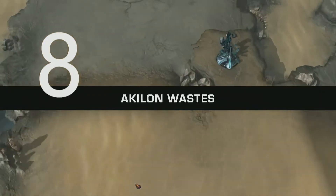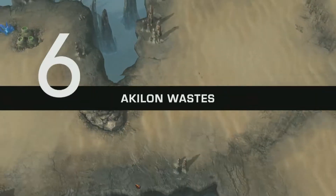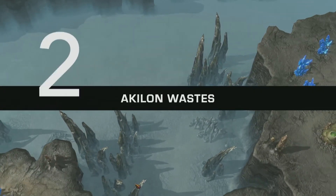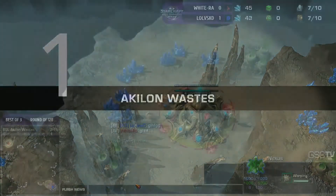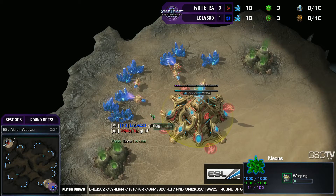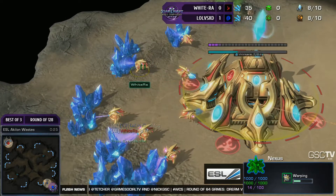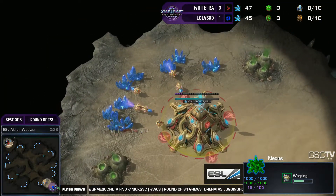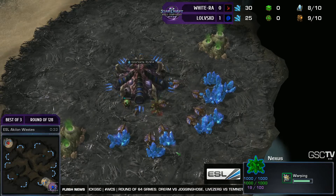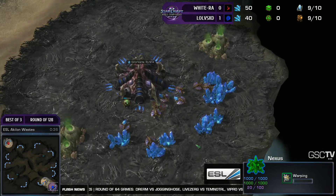It's the Grandpa Toss himself — Wigra. Spawning in the top left position, we have the red Protoss player. It's Wigra. And his opponent down in the bottom right, the Blue Zerg — it's LoLvsXD.